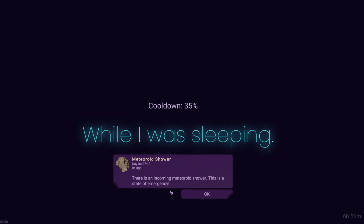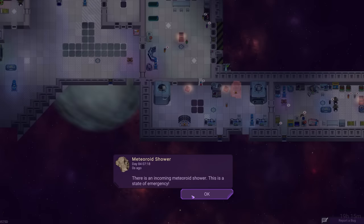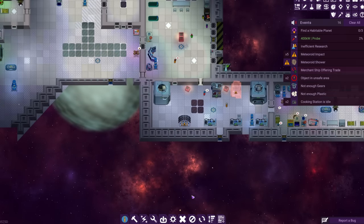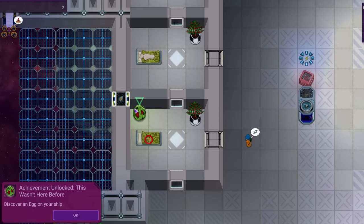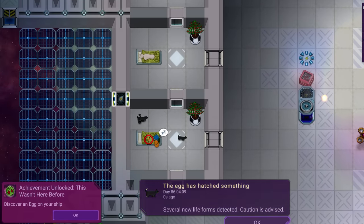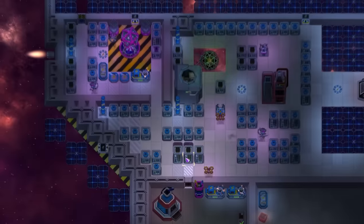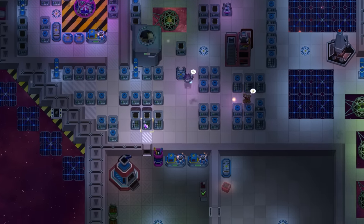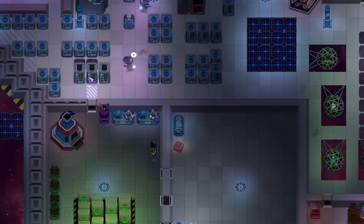And oh god, here come more meteors. This game has a real sudden sharp spike in chaotic energy around this point — there's a lot to manage out of absolutely nowhere. And wait, what's this? A random egg is on board, and it's full of cats. Alright, that's enough. The ship works. These poor lost souls can navigate themselves to a suitable planet without me. Or perhaps they'll die in space a week from now when the cats transform. It's not my problem anymore.